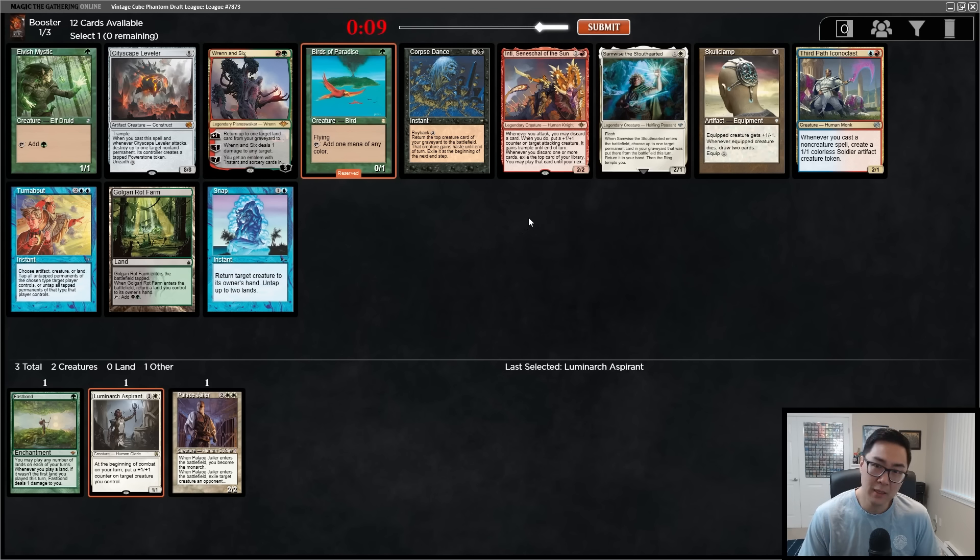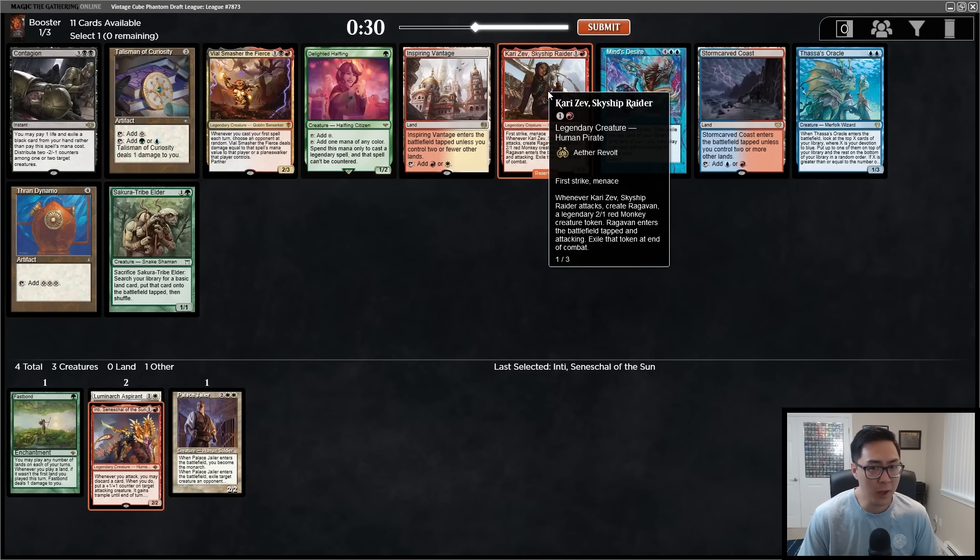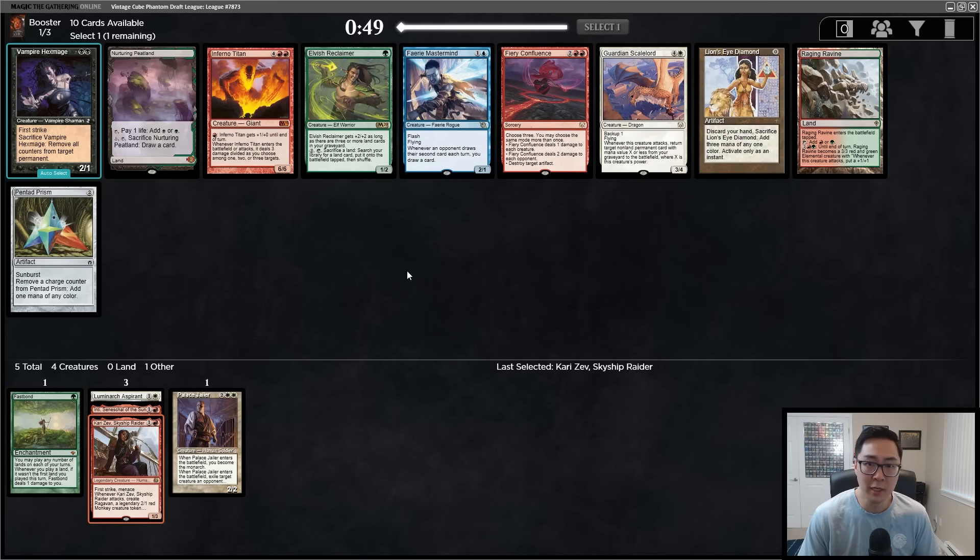I'm feeling like going a little aggro today. The last time we drafted an aggro deck it didn't turn out so well. Let's take Kari Zev here over Delighted Halfling. We could have had Birds of Paradise to go with the Halfling — green does seem open, but so does red. This sets us up for a very nice curve: we have three two-drops already, and Inti is a premium two-drop to go with Palace Jailer.